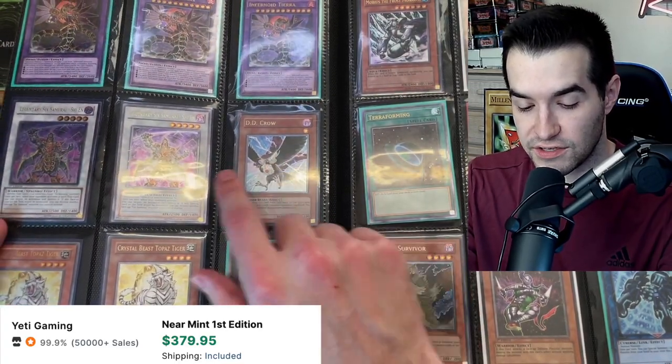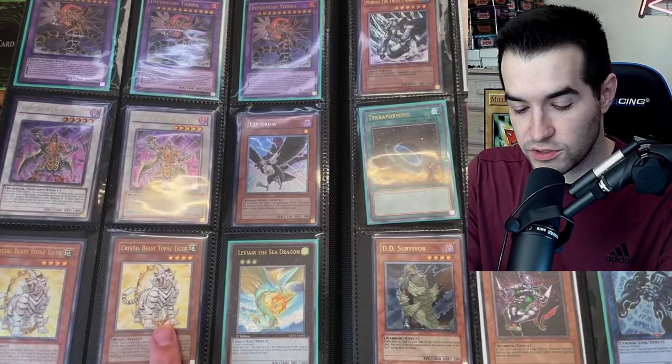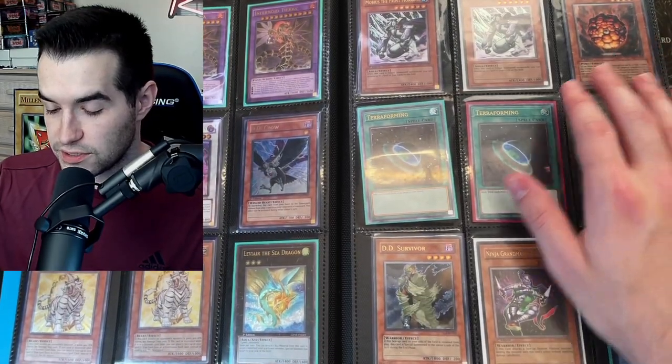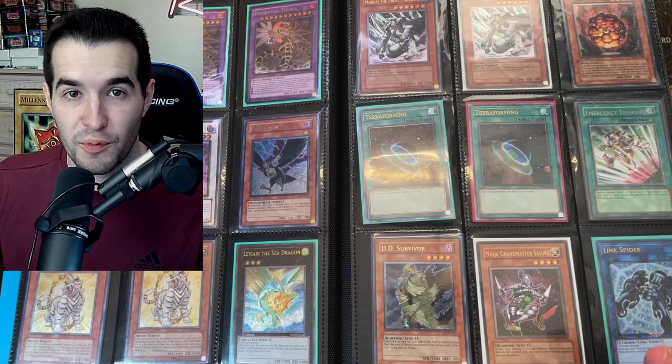Ultimate Rare D.D. Crow, First Edition. Legendary Six Samurai Shien — very cool, we never pull that out of Storm of Ragnarok as an Ultimate. Two Crystal Beast Topaz Tiger, Leviair the Sea Dragon, a couple of Mobius, Geisel the Combustible Collective, two Terraforming, Emergency Teleport — it's a big card right now. D.D. Survivor, Sasuke, and Link Spider. Just a ton of Ultimate Rares.